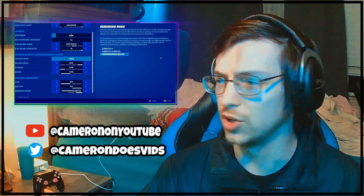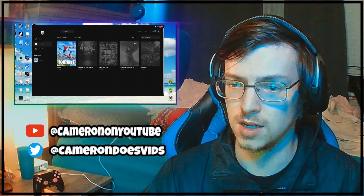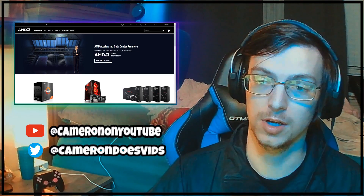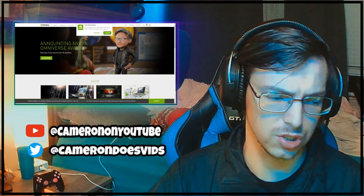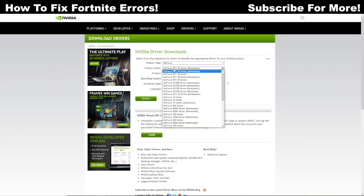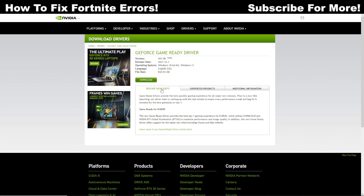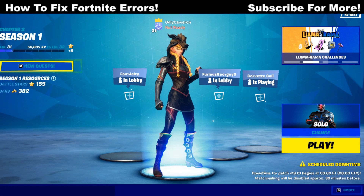If that doesn't solve it, we're going into more technical stuff. Close down your game and check to make sure your graphics card is up to date. Go to either amd.com or nvidia.com depending on which graphics card you have. On NVIDIA, go to Drivers in the top right — there's a dropdown where you select your card series. Search for your driver, download it, double-click the file, run it, and it'll update your graphics card for you.